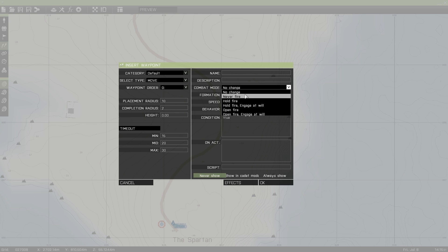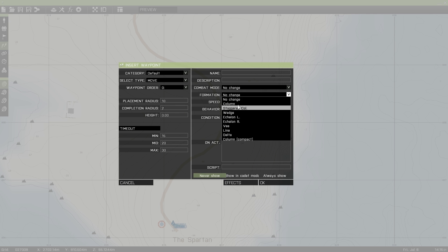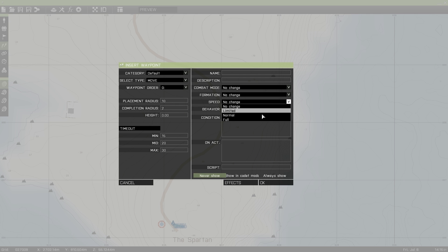The combat move is pretty self-explanatory. There's: they'll never fire, hold fire, hold fire and engage at will — I think the troops hold fire unless given the order by their commander. Open fire, and open fire engage at will — not 100% sure the difference there. This is the formation type. Column is just a straight line, like people coming straight towards you. A line would be like when you're at school in a line with all the kids. Staggered column is a little bit closer together. Wedge is a wedge. Echelon L and echelon R — right and left. You'd have to check them out.